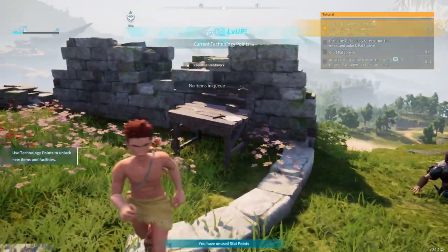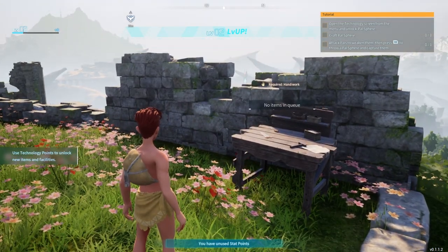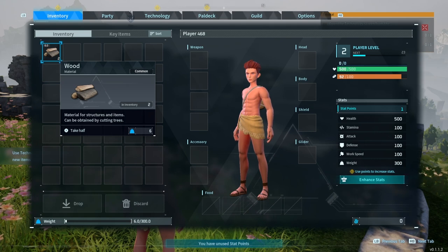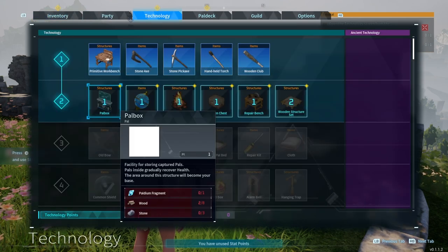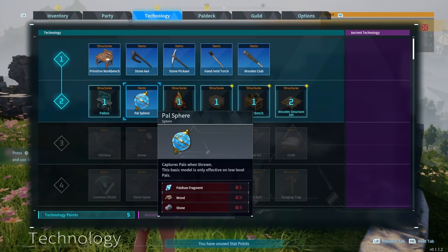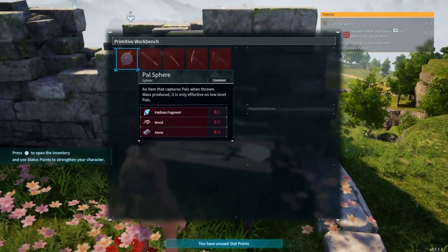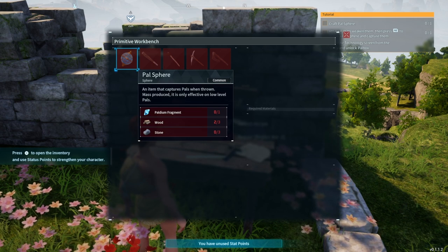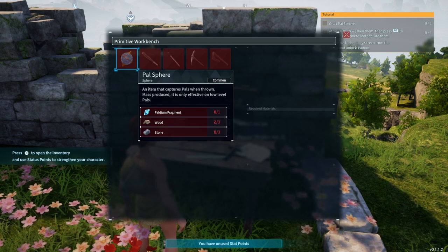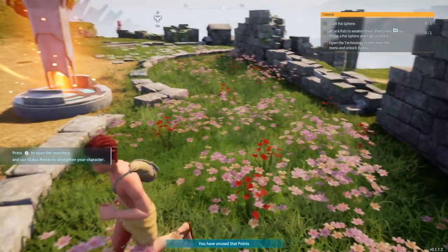Completed - technology point six. Open the technology screen from the menu and unlock the house. I need to craft one - how do I craft one? I need wood, stone and a paldium fragment. Okay, let's get the wood and stone first.